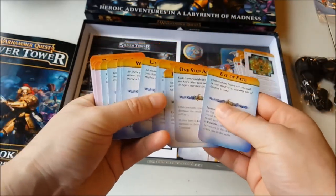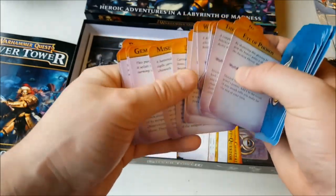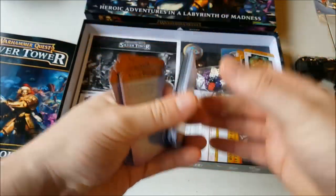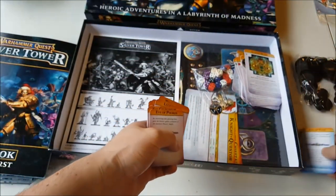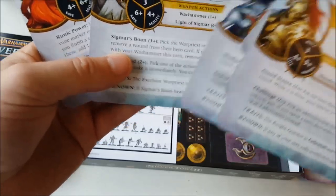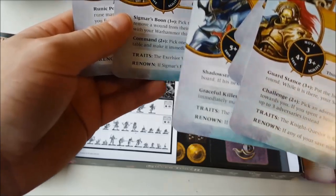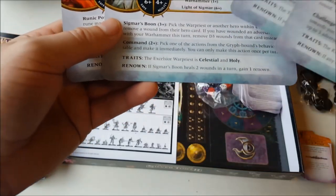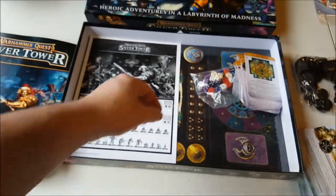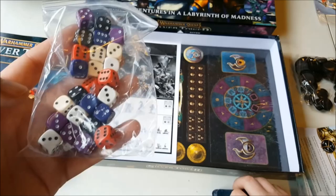We also have these skill cards and treasure cards. These are stuff that you'll pick up as you go through your adventure and will make your heroes stronger. And there are the six cards for the PCs — that lets you keep track of your dice, says what you can do in terms of your weapon actions. You've got move value, agility and save, and then your extra skills down at the bottom. And 25 dice, all in different colors so that your heroes have different dice and you can keep track of them.